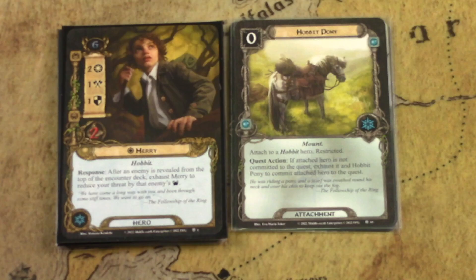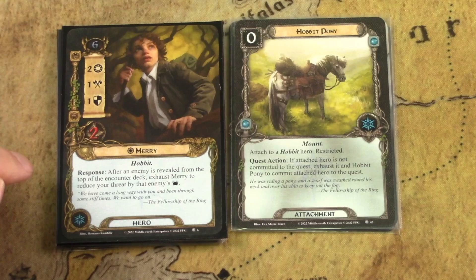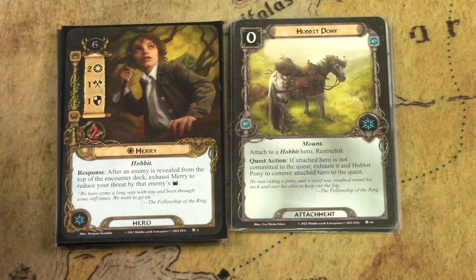Hero Merry and the Hobbit Pony go together. Merry is a spirit hero — one of my favorite hero cards in the game. He lets you control your threat and can reduce it by a lot. He's a two willpower hero at six threat cost, and after an enemy is revealed from the encounter deck, you exhaust Merry to reduce your threat by that enemy's threat strength. Most enemies are two or three threat strength, so this can really add up.